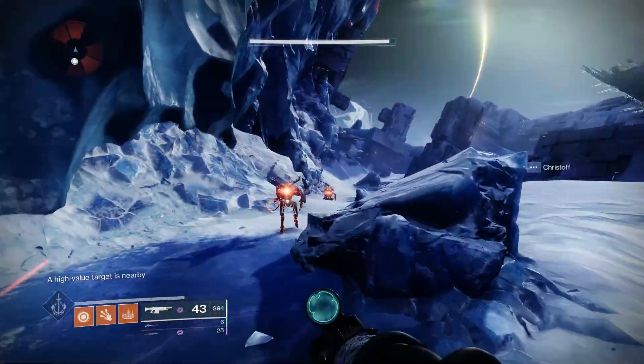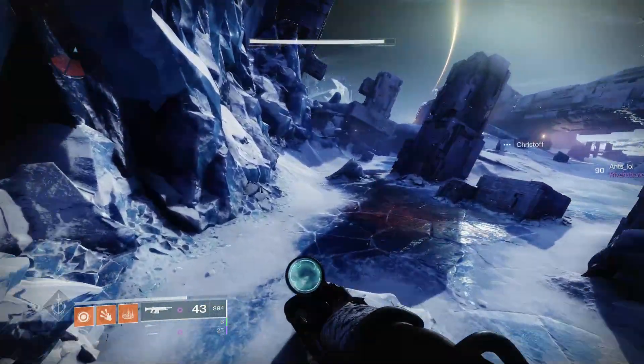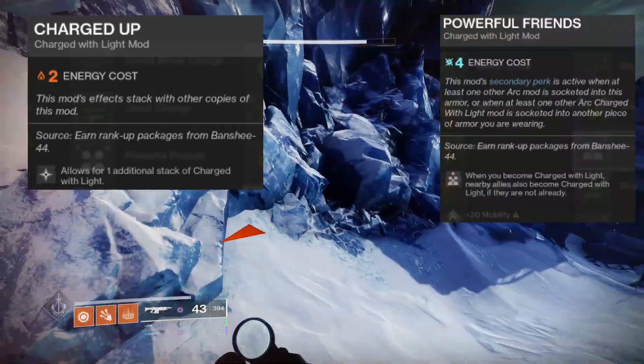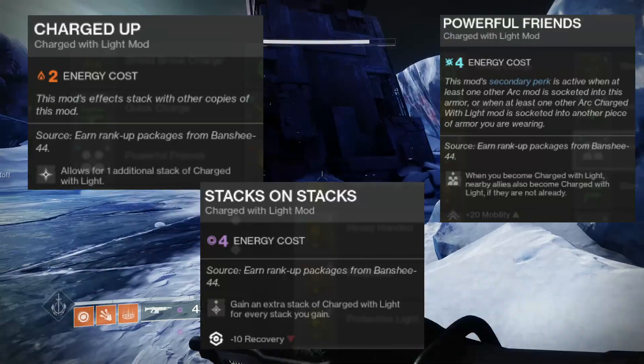There are also a few mods that don't do either of those things specifically and are white in color, but they aid you by doing things such as increasing how many stacks of Charge of Light you can have, charging your allies when you become charged yourself, and gaining extra stacks of Charge of Light every time you earn one, and more.